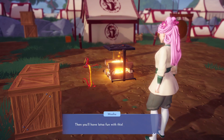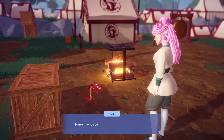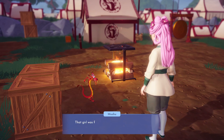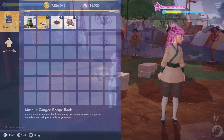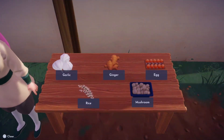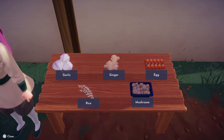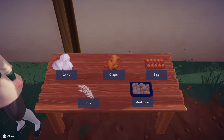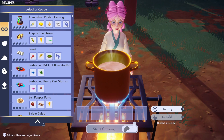Our next mission is to prepare breakfast for Mulan and then wake her up. Mushu will give us the recipe for Mushu's Kongi, and we can find all the ingredients we need on the table near the cauldron. Once you're done chatting to Mushu, open up your bag to learn the recipe, then head over to the table to collect all the ingredients — you will need to grab one of each item on the table.